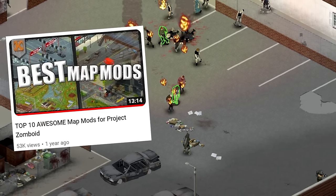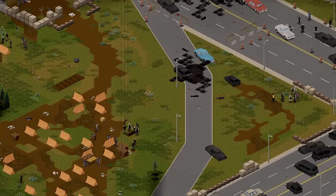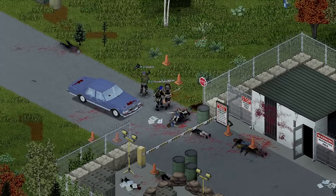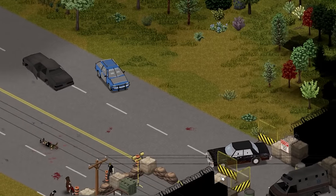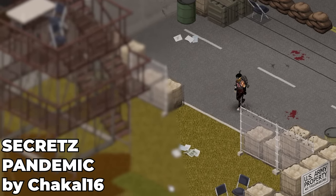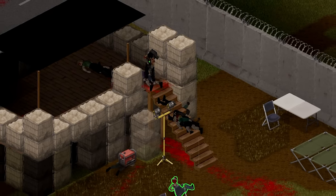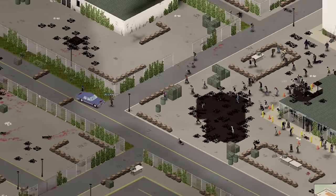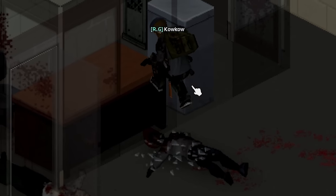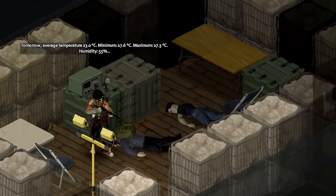Speaking of crazy map mods, Secret Zed Pandemic is all over the place — literally — as it adds multiple military checkpoints, bunkers, evacuation areas and military secrets across the whole Knox County. It's a map pack for those who enjoy the thrill of uncovering secrets in the wild and looting military checkpoints infested with the rotting dead. You'll find previously empty areas barricaded and blockaded by the army, and if you're brave enough, who knows what secrets you'll uncover in their underground research labs.